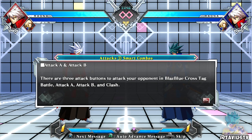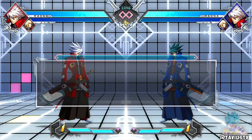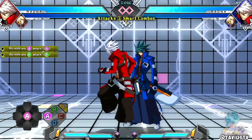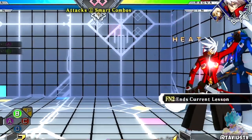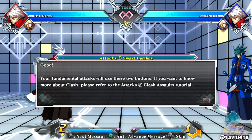Attack one - smart combos. There are three attack buttons in BlazBlue Cross Tag Battle: Attack A, Attack B, and Clash. Now try attacking - first test out Attack A and Attack B. We have auto combos in this game - that's the square auto combo. Nice - triangle auto combo. Your fundamental attacks will use these two buttons.